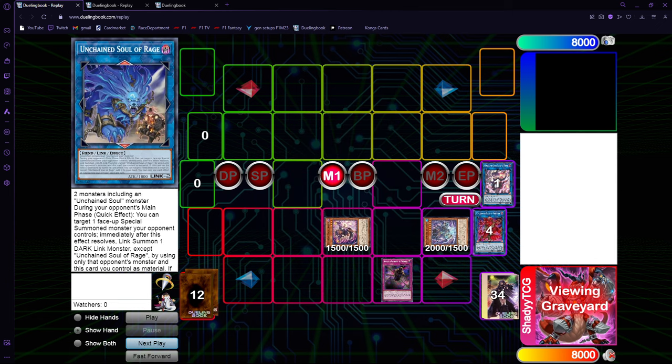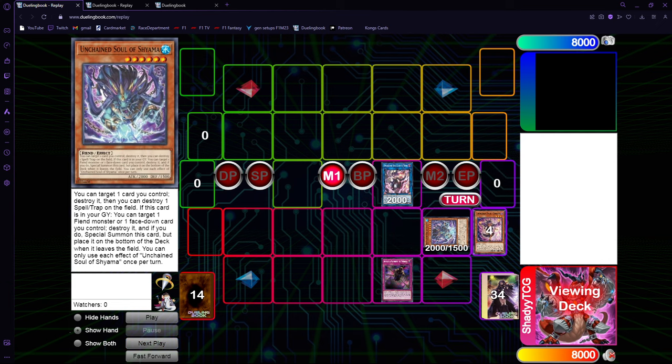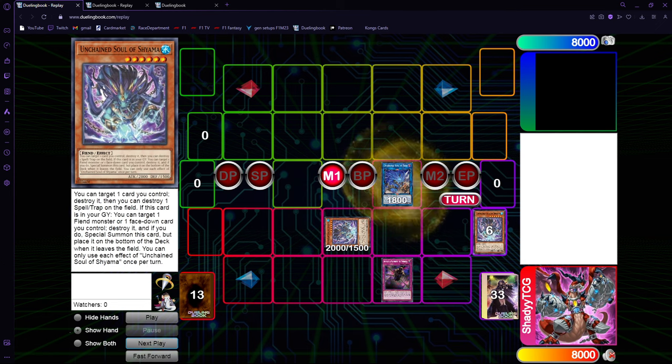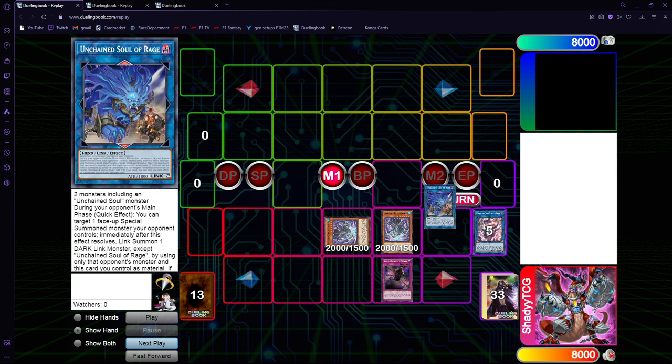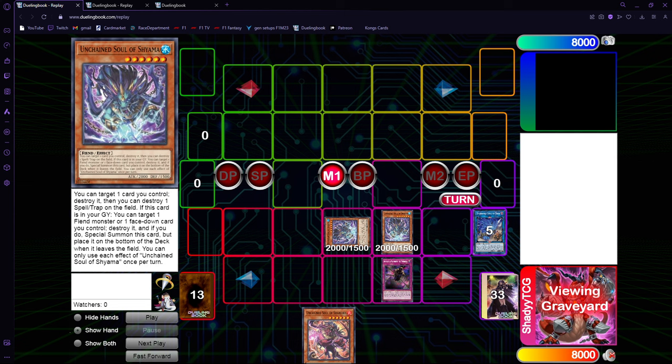From here we're going to pop Sarama, get the second Shiyama, link off into Rage, then go Shiyama, pop Rage, and Rage gets Sharvara. Right here, if your opponent Nibiru's at this point, it's the first time where the combo will be different - because up until then, if your opponent Nibiru's you in any of these steps, you will always have this board.